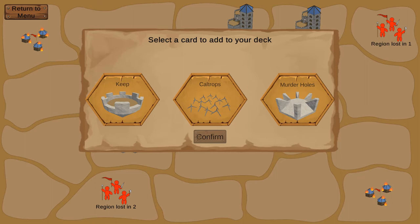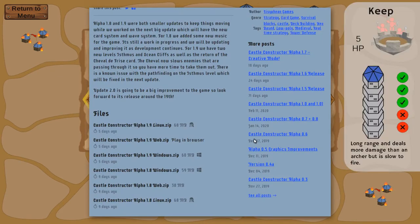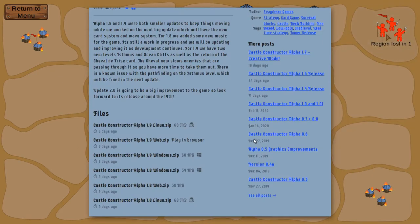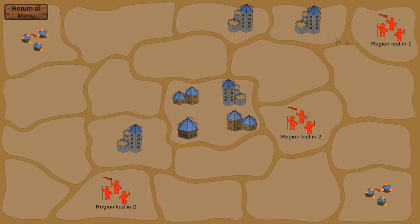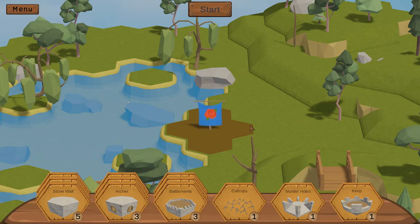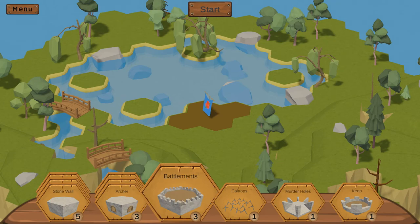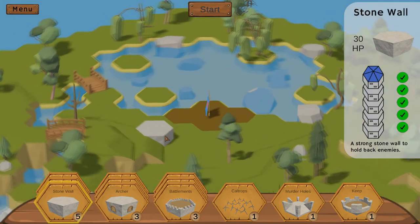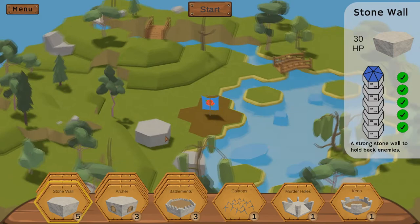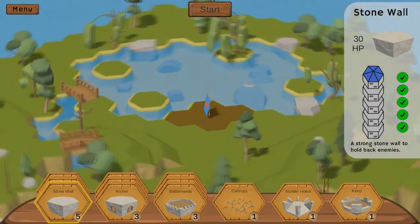Let's see what's happening here. Select the cards to add to your deck — I think we'll go with keep. Has it actually saved? I wonder if it has saved our playthrough. Yeah, let's do that one. I think it has saved. Oh wow, that is amazing. I remember playing this map or a similar one previously because I remember putting caltrops there.